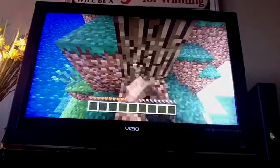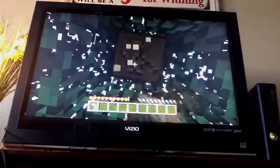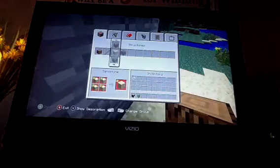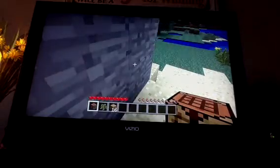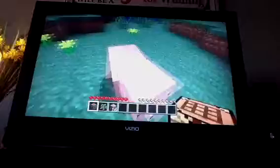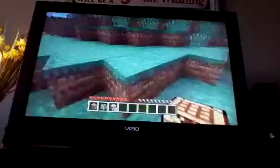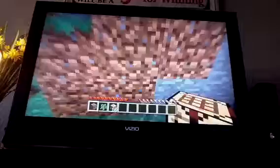So you get the wood — this tree is a good sized one. Step two: make all the wooden planks you can. Step three: make a crafting table. Step four: find a good place for your house to be built.